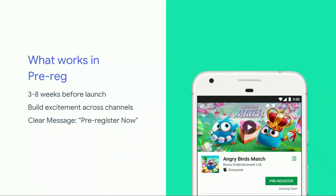What are some things to take into account for a good pre-reg experience? Three things to remember: first, allow some time to build excitement — three to six weeks is enough to gather audience interest. Second, use all the channels available to build that excitement: media, communities, forums, your own website. And across all these channels, make sure there is a clear call to action — in this case, pre-register on Google Play.